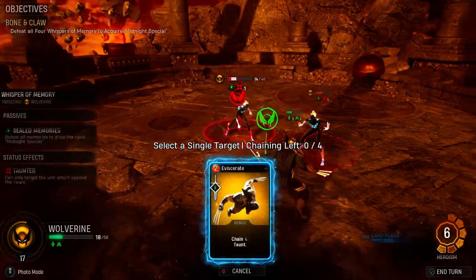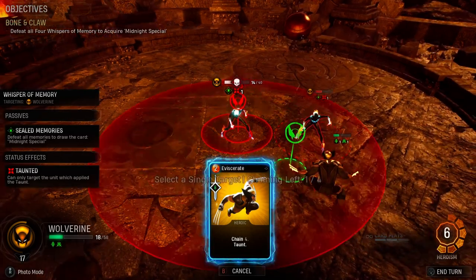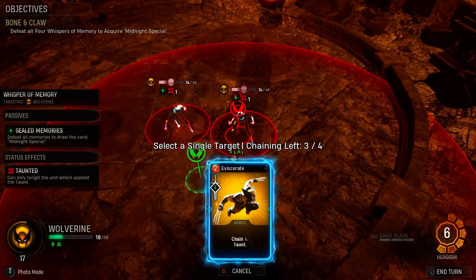And that's going to get everybody closer so that he can get the final attack off. Now that this has been done, we're going to use two attacks on each whisper. So we have one, two, one, two.